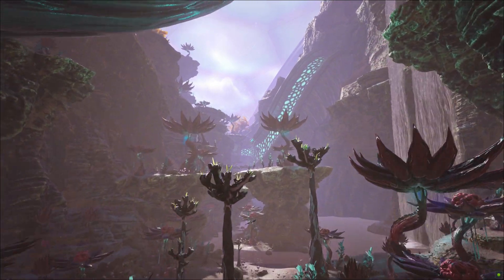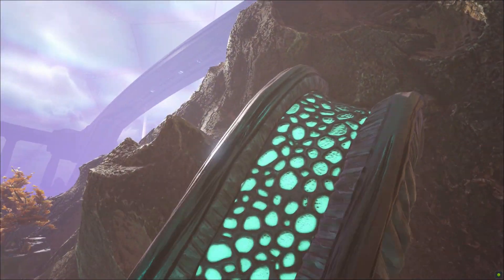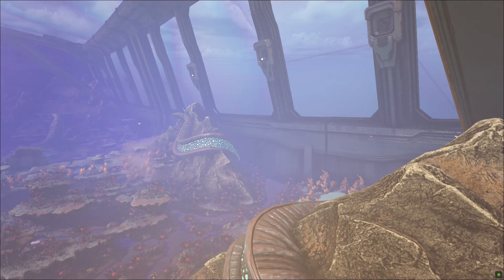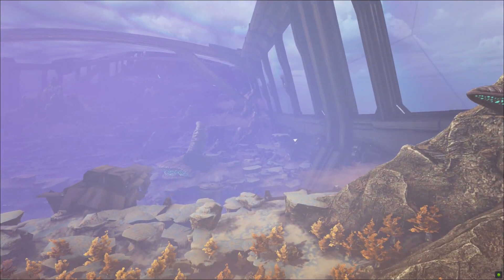We can see tentacles. This is where we'll find the interesting creatures like the shadow mane and all the other wonderful things that this place has to hide. In this biome is also the entrance into Rockwell's lair — we'll show you that later on.